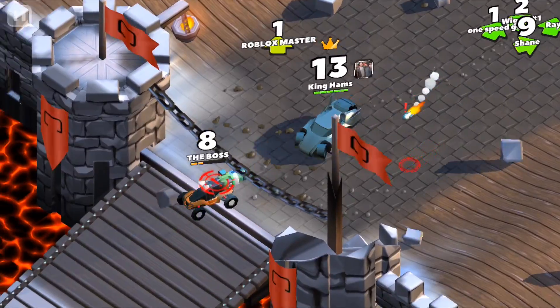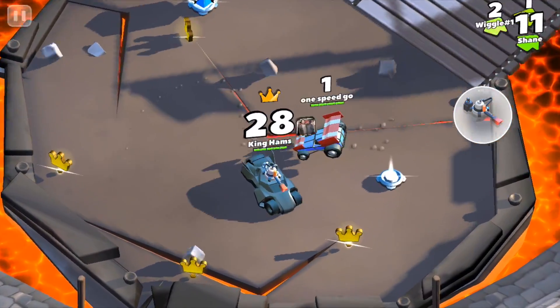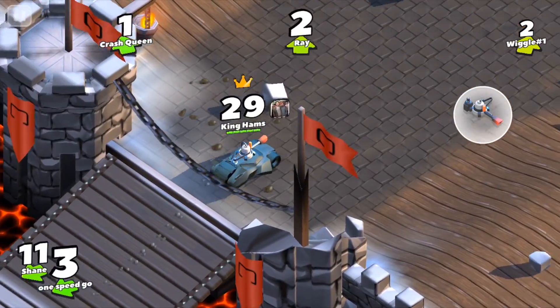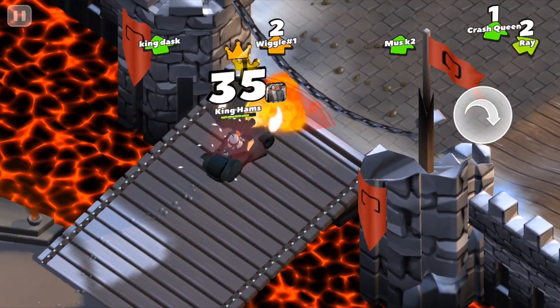We'll follow this guy named the Boss down into the battle arena and we destroyed him almost straight away, picking up tons of crowns. King Ham drives away from the battle arena but decides to come back and kill the guy on 14 crowns to pick up their crowns too.